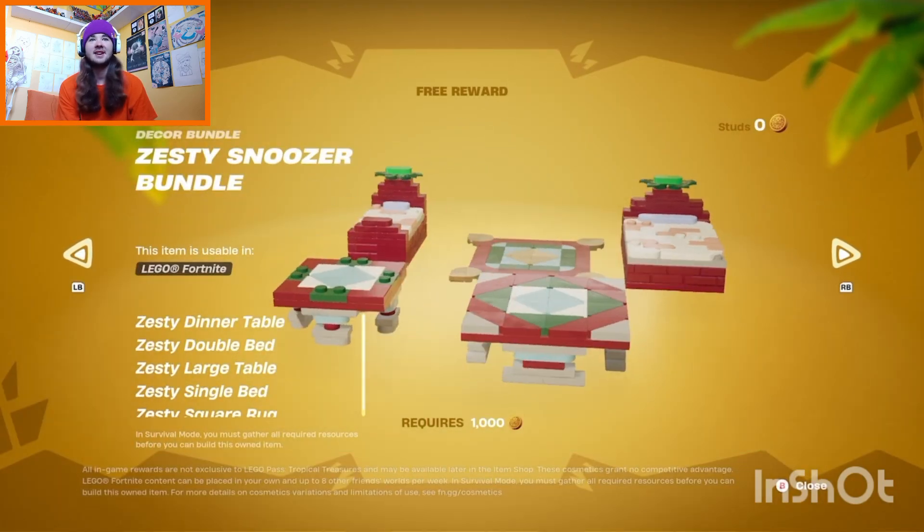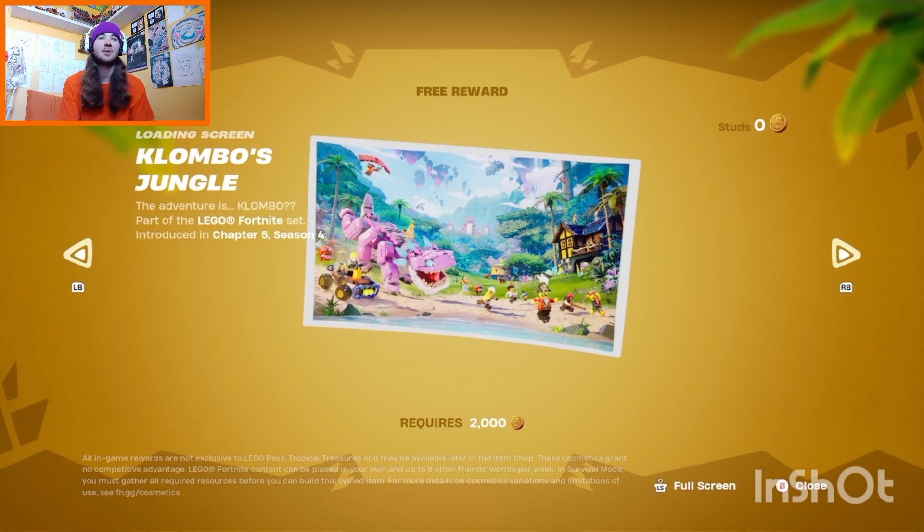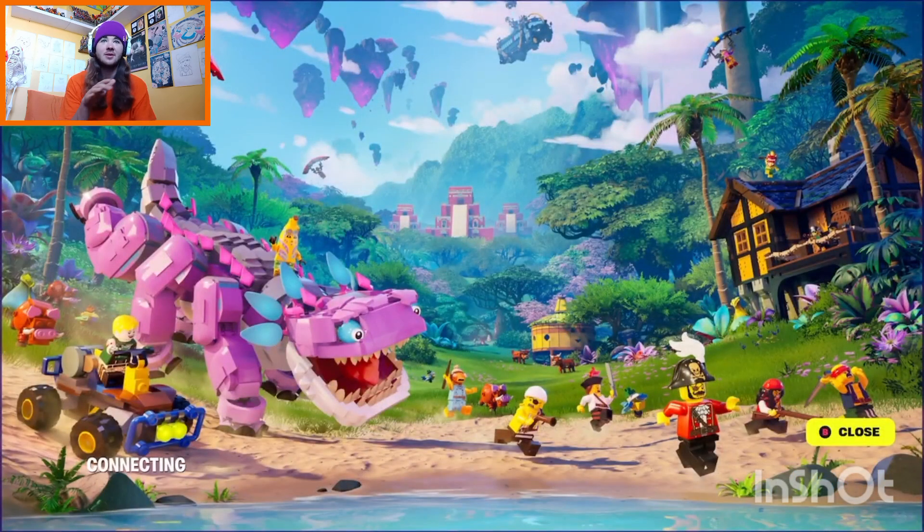The rest of it is pretty underwhelming. We have a couple of tropical beds — not that exciting. There's a loading screen which I actually quite like, it's quite badass. We have a Colombo in Lego form, a couple of floating islands, a battle bus you can use to teleport across, a boogie, a pig, and a couple of pirates. I'll be playing Lego Fortnite and going into this sort of Lost Isle, seeing what it's about — expect that video in the next couple of days.